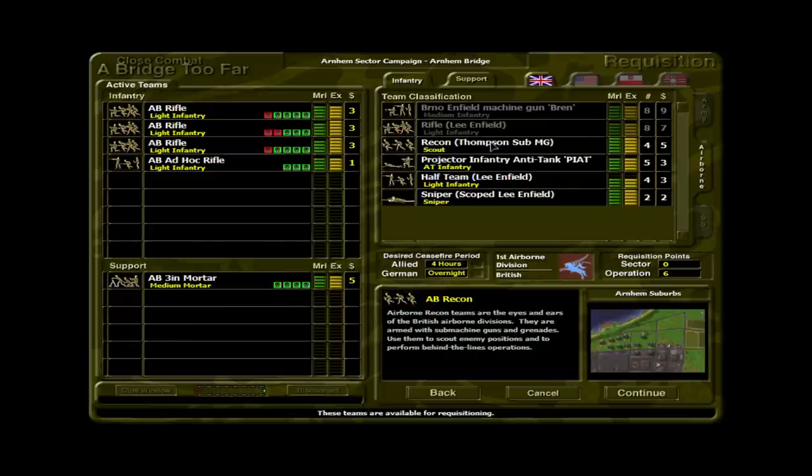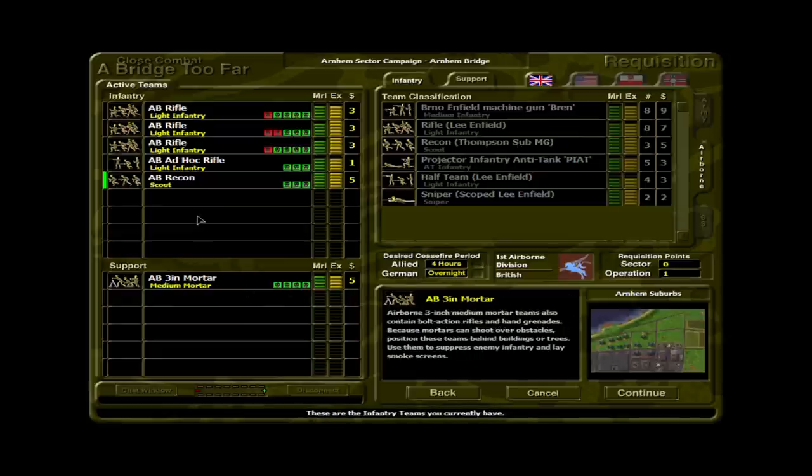The recon teams really feel worthless. The Thompson could be nice in close quarters fighting but they don't do a very good job at the ranges we usually fight. They might be useful on a map like this where there are buildings. We have four rifle sections, so what are two more half teams? I just don't get why they're so expensive — they don't seem terribly useful. Maybe they're better at sneaking. We've got four of them and we've got to use them, so we're going to go ahead with one of these. Three-inch mortar — let's fight this battle.